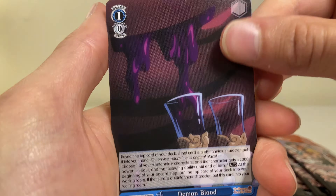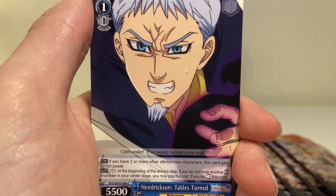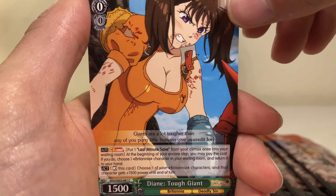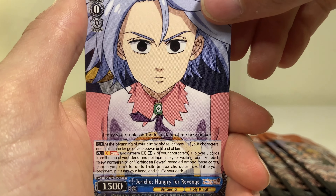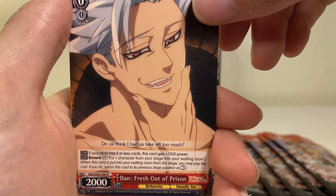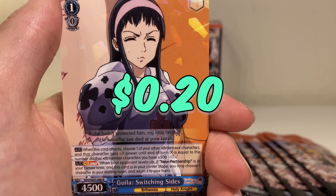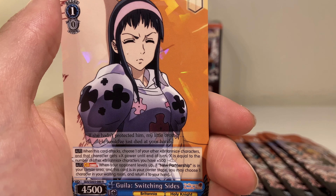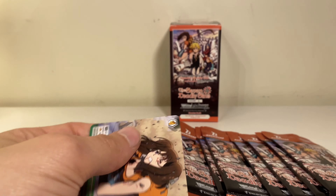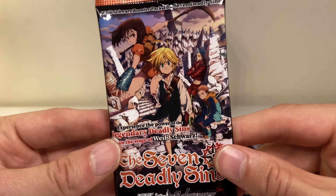Next pack — we got a demon. We have Hendrickson — Tables are Turned. We got Diane again, hello Diane. We got Jericho the wrestler. We got this guy looking for some demon blood, fresh out of prison. And then we got Julia — Switching Sides — holy shit, that's a rare, one of those shattered glass rares! And then we got Diane Last Minute Save on the end.